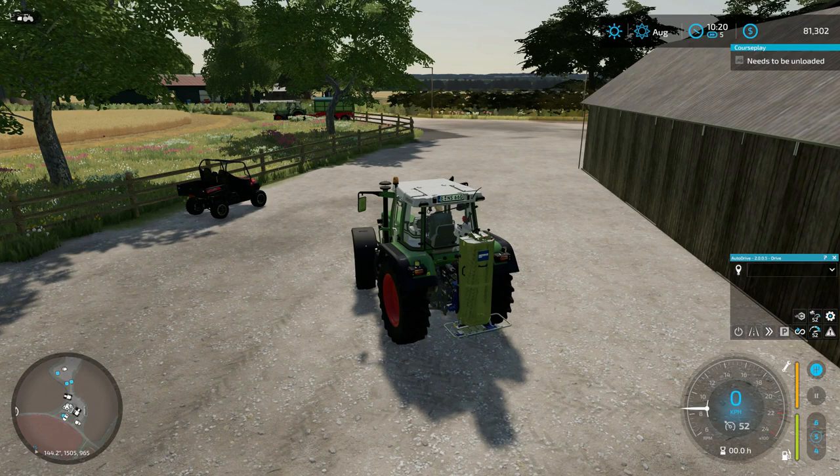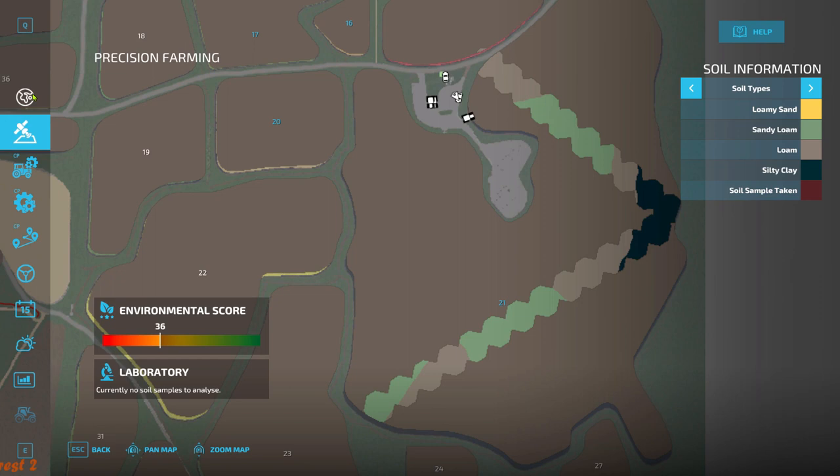Precision farming, on the other hand, is all about soil quality — specifically the pH level of the soil. What Giants has added are info layers, which are basically a map of your whole map showing areas with different soil types, like sandy soil or clay soil. Once you've downloaded the DLC and added it to your map, it works on any map — it creates new info layers for your entire map.